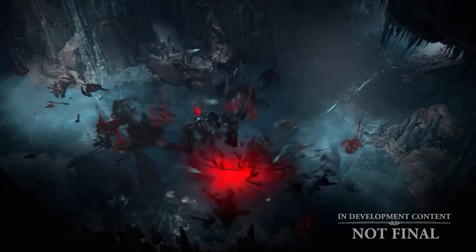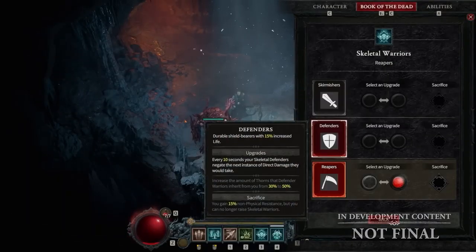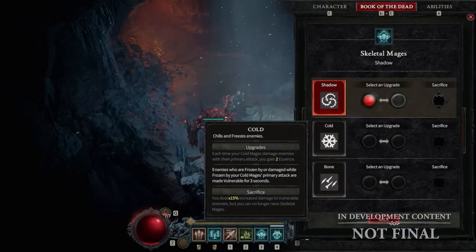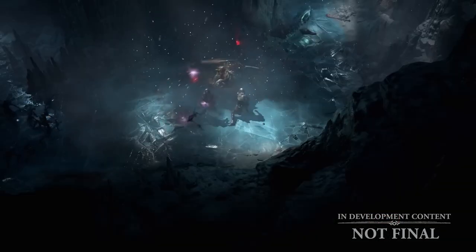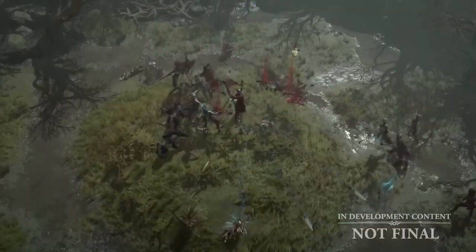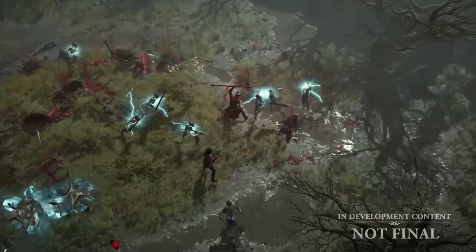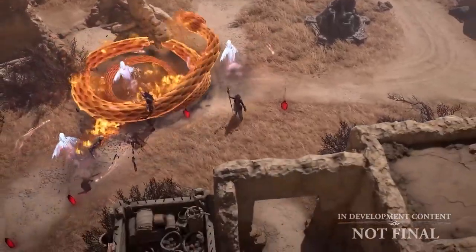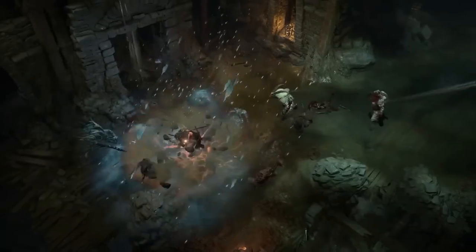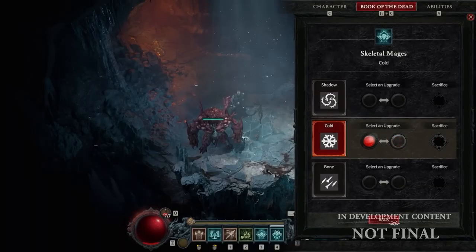A fine example is the Necromancer and how it has a mechanic called the Book of the Dead. It lets Necromancer players choose how to play when it comes to the army. Do they go for a massive army of skeletons but no golem? Or do they go with just one minion — a big, powerful, boosted golem — building around that golem with items, passives, actives, curses, and corpse explosions?